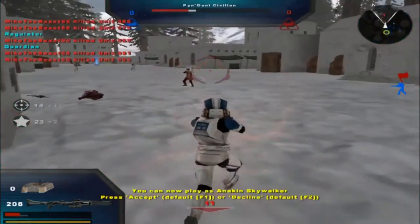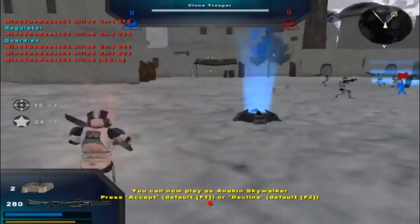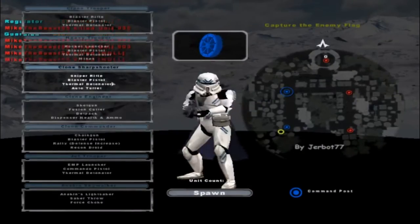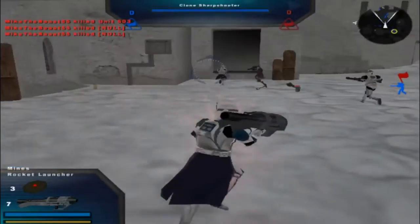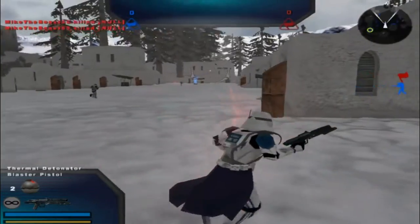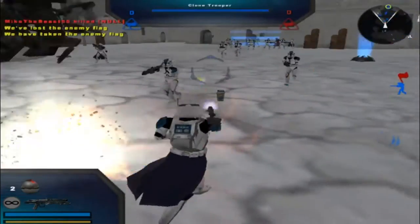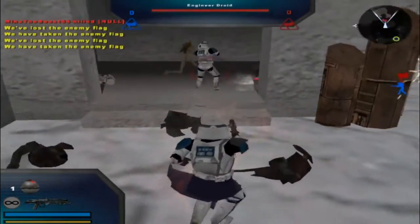They've got some Royal Guards on their team as well — didn't know they had the Royal Guards on their team. I'm just changing my unit because I want to place down some mines. When you place down mines, it just tends to help your situation a little bit.